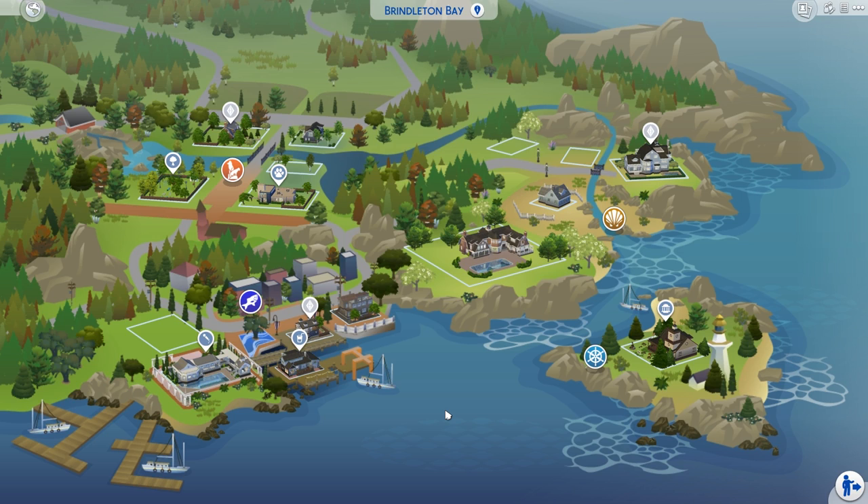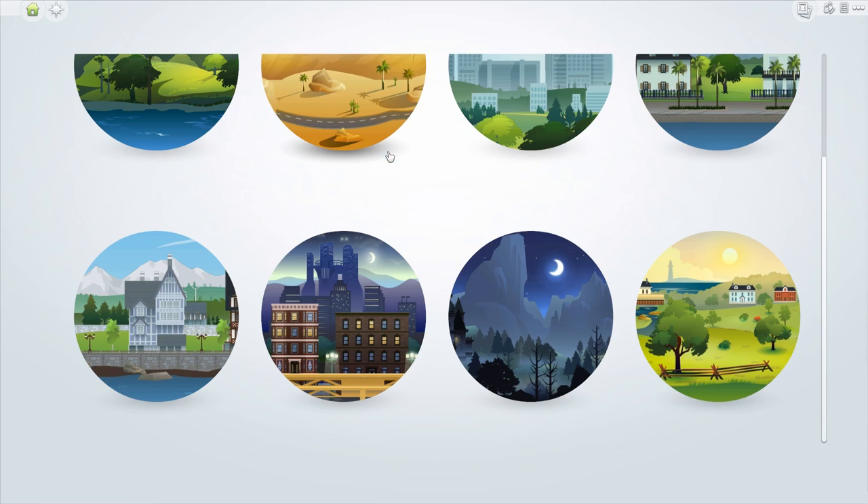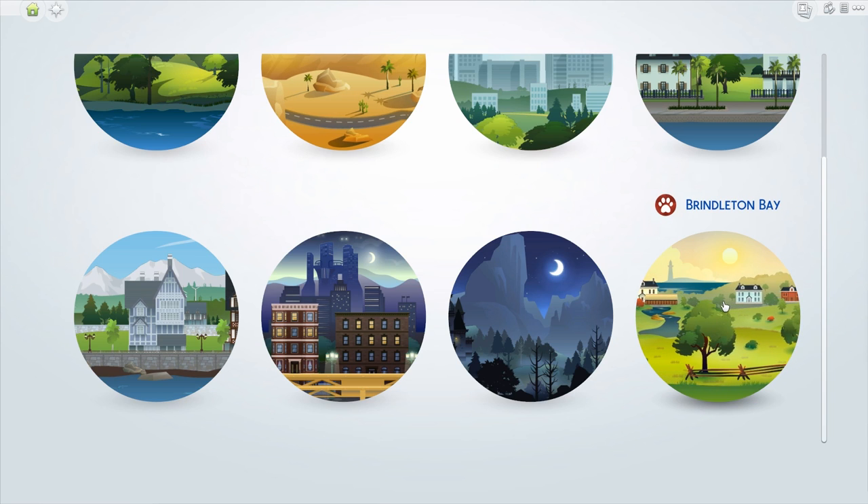Today I'm going to be taking you through Riddlington Bay and giving you an overview and a tour of the entire brand new world. If you don't know how to access it, first you've got to have Cats and Dogs, then go into the World Selector menu and Riddlington Bay is down here in the corner.